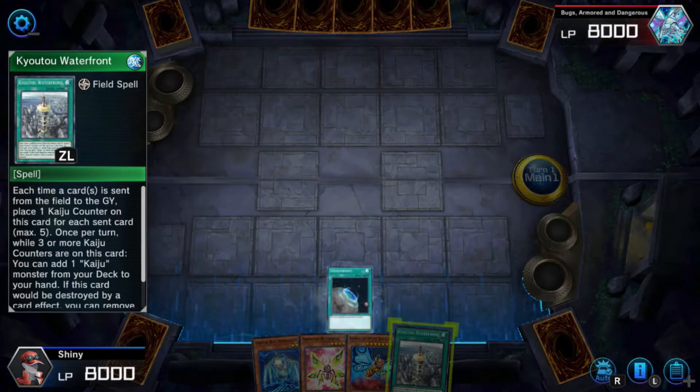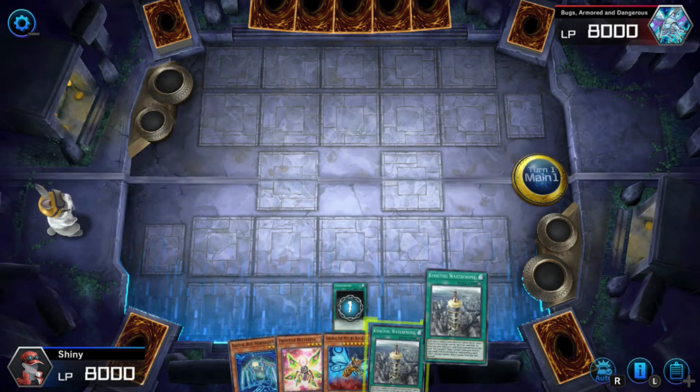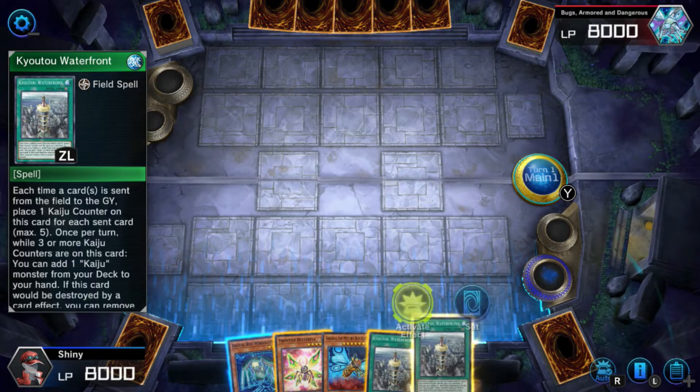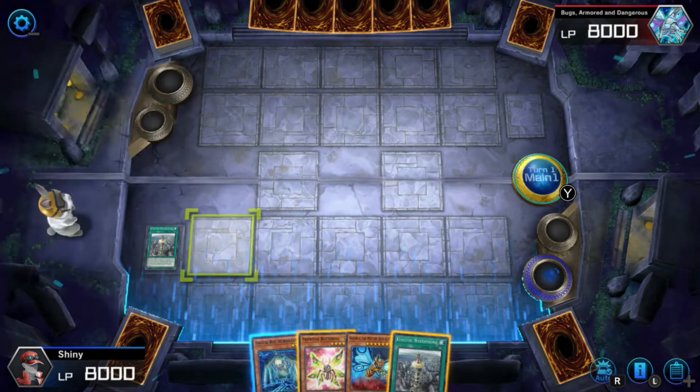We're going to have to do Terraforming to thin out the deck a little bit. Just set that one. So this one — each time a card is sent to the graveyard, I place one Kaiju counter on this card. Oh my god, I should have actually activated the card first. I'm such an idiot. Because I think Terraforming would have actually given it one counter.